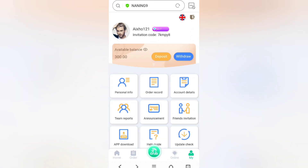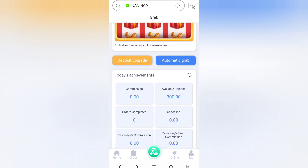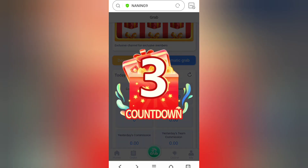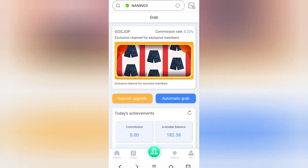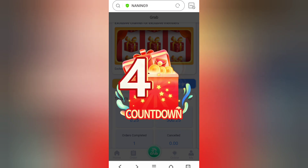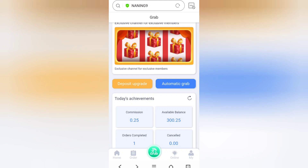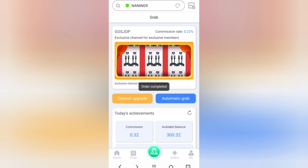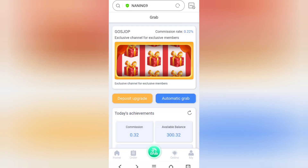We can see we now have 300 USDT. We'll go to grab orders — just click on Grab. Here we can see our first order has been completed. Now we'll go for the second grab. This is the simple process to earn money: just click on Grab and complete your orders. We'll continue with the second and third grab — the commission rate we're getting is 0.22%.